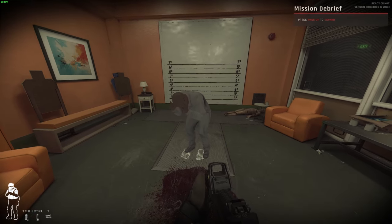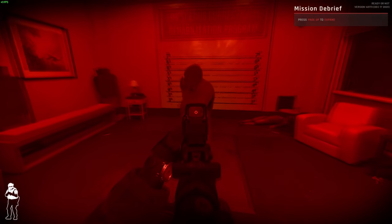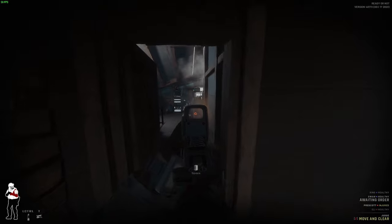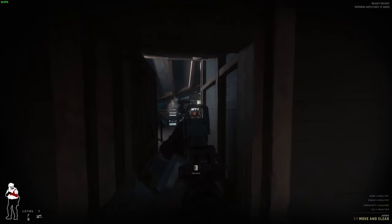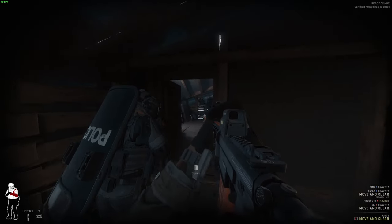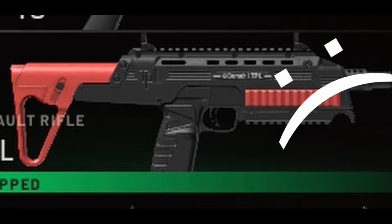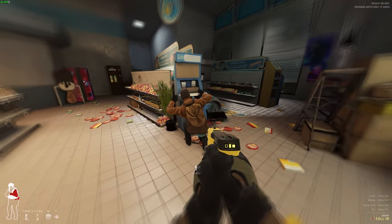In addition, now that 1.0 has released, they changed pepper balls so they create a cloud that blinds you instantly if you walk too close to the suspect you just shot. Combined with their weak ability to force a surrender, it's really hard to pick them over the beanbag shotgun. That said, if you really want to use a pepper ball gun because you don't want to accidentally decapitate someone, pick the VKS because it has more ammo than whatever that wannabe MP7 is. And of course, do not forget that the taser exists, and that's always a viable option.